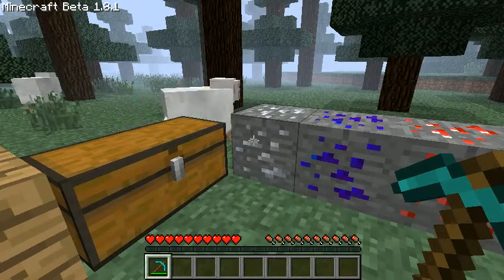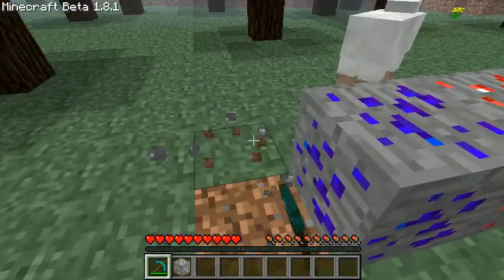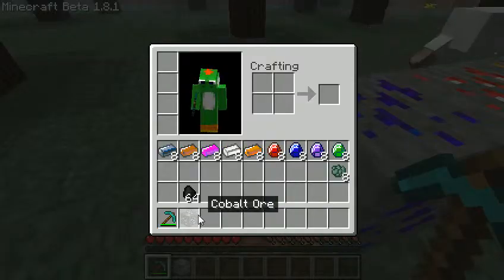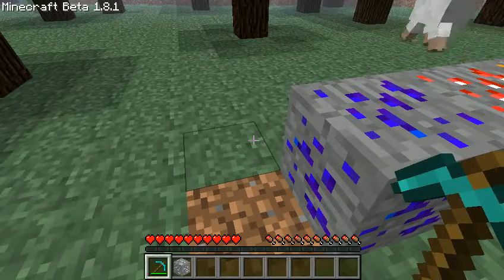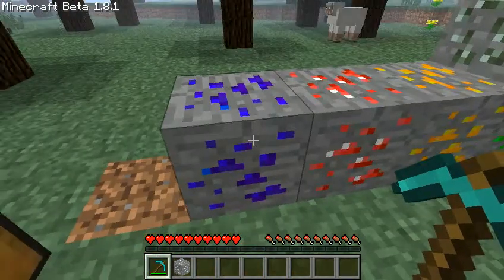So cobalt - I'll mine this and you can see cobalt ore. It's more common than iron, faster and more durable than stone, but less than iron. Needs stone to mine.